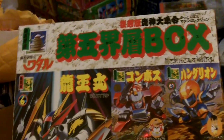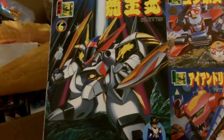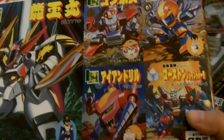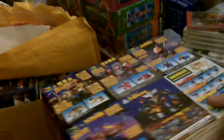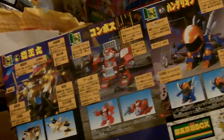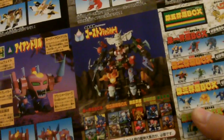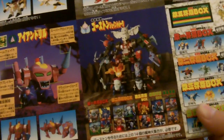This one is the fifth world, where you get the upgraded version of Ryujin Maru. And this box contains the parts to connect them, so basically it provides you with the joints.